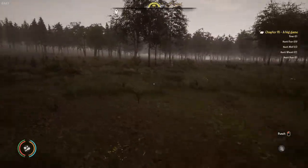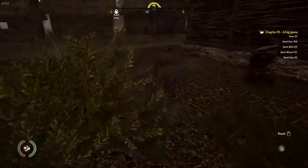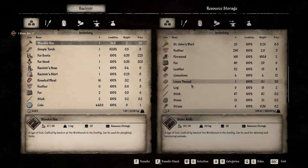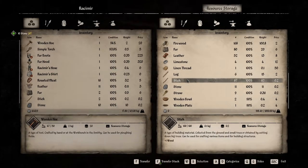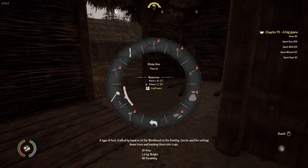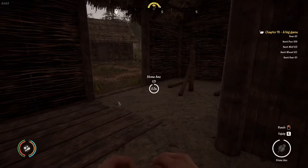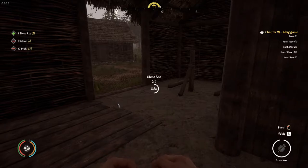That explains why we weren't getting logs — I should have considered that. I have an axe in my inventory, let's throw it in the storage. We have no axes currently, but we do have some stone. We'll grab 10 stone and make some axes to cover that gap. We definitely don't want our villagers without tools — it makes them not do their job. Logs and firewood make our life a lot easier.